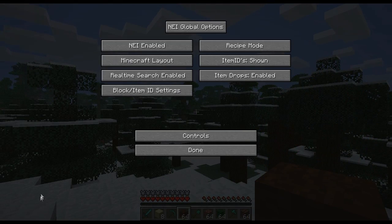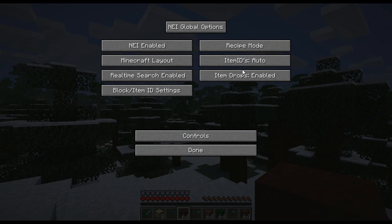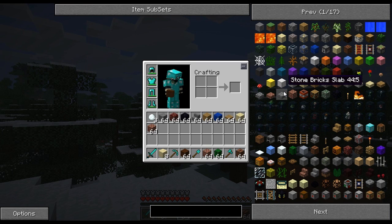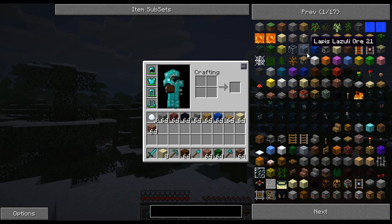Other things in the options menu include item IDs — you can show or hide them. The IDs are the numbers next to the names of items you hover over. So purple wool is just shown as purple wool, but with item IDs shown you can see that purple wool is 3510 to a ratio of 10. It's useful even if you don't fully understand what the numbers mean.